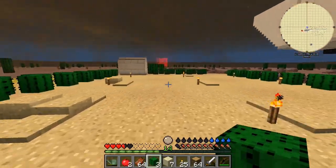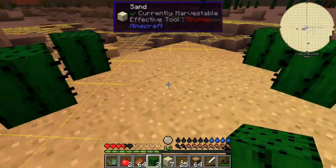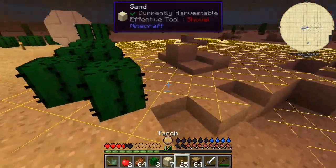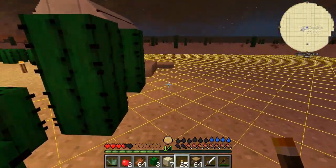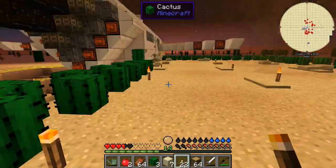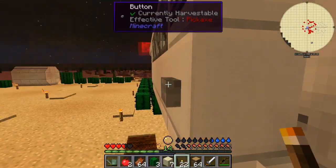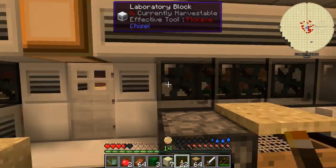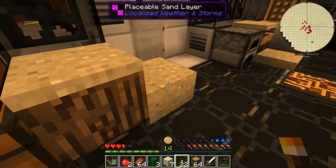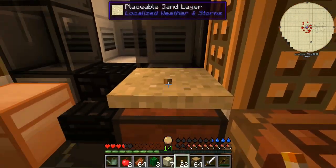I've got torches down but the sandstorms are quite obnoxious - they're messing up my walls. I need to put a couple more torches outside. Time to get inside - that is a lot of mobs. The sandstorm is ruining everything but we've got water in here.